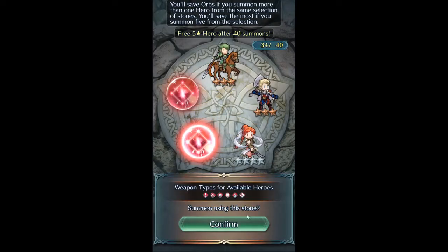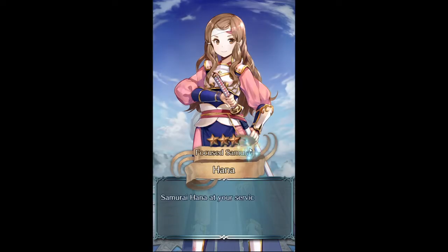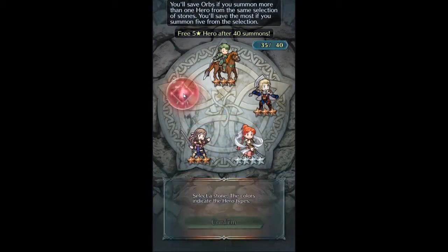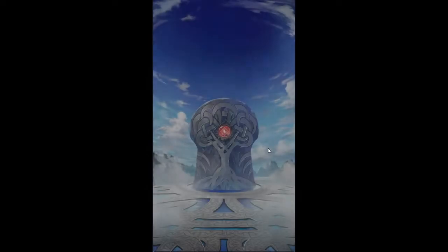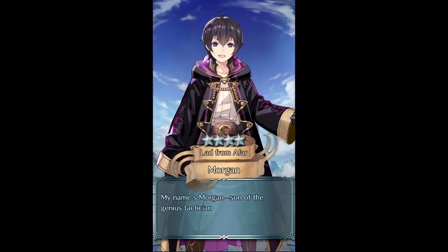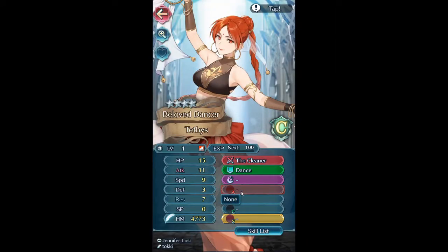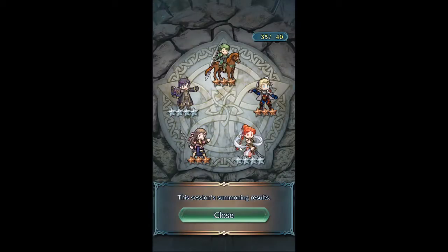The only problem — one thing that kind of annoys me is I was building her on that unit builder website, and I gave her in the A slot HP Res 2 and then HP Res 2. It boosts her up to 66 HP, which is really good — that's kind of what I want because it's Cronia. Cronia goes up to 65 so you need Tethys to be at least one over, which is what you want, as well as having a decently high Res stat with an HP boost. I'll show her later, but what I didn't know was...